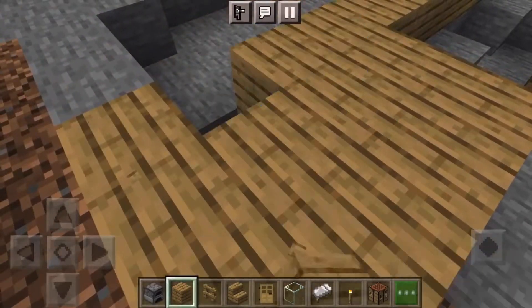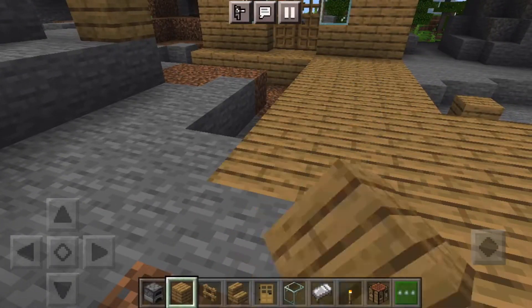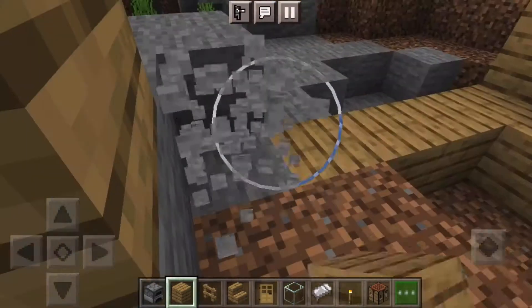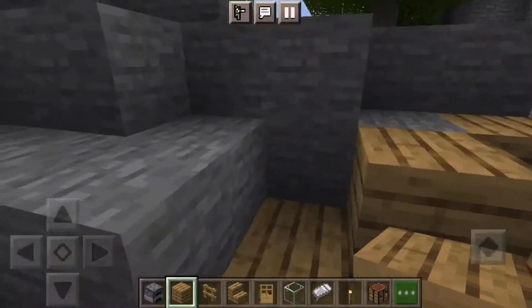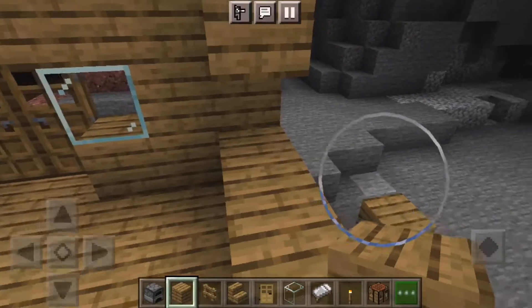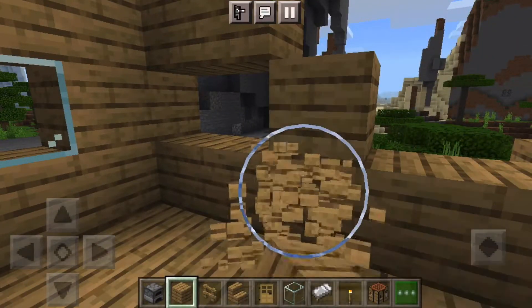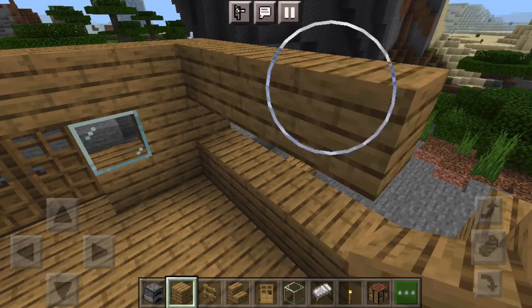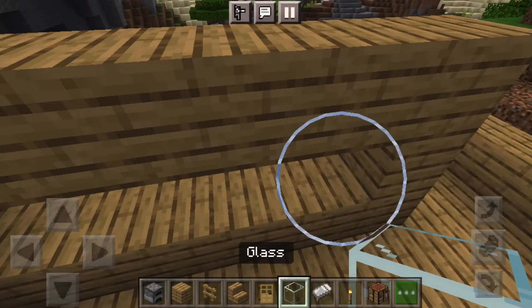I'm pretty sure this biome is a jungle end - a jungle end would have 'jungle' at the end of it. Now we're done with that and we're gonna make a window pretty big, just to get that nice view. Add the glass all along here.